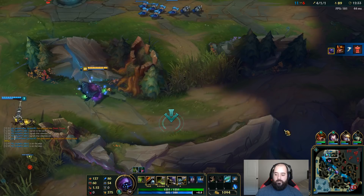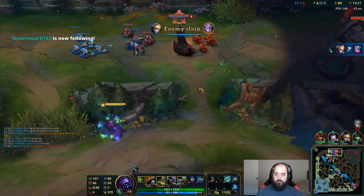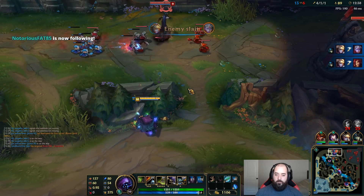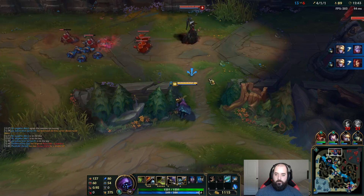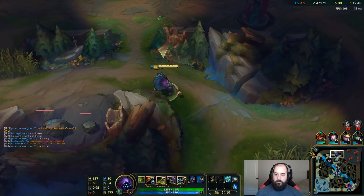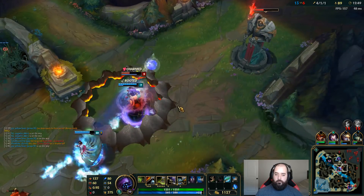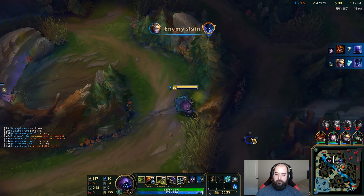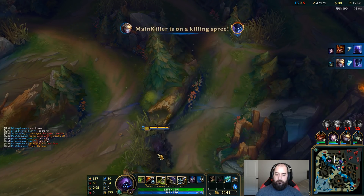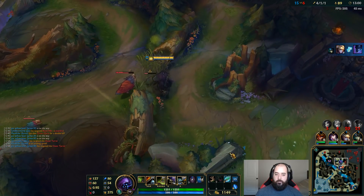If you just walk like this — no, you need to stay mid, Doug. We can 100% kill this guy. Does he actually know I'm right there? I feel like the jungle is in. Hug this wall. I think he spotted me. I'm trying to find this guy as he comes — if not we just take mid.